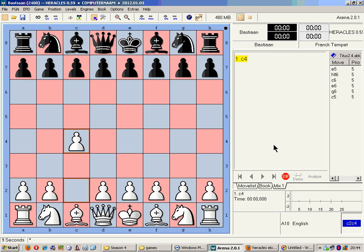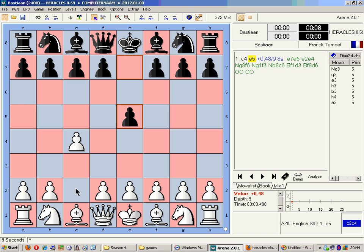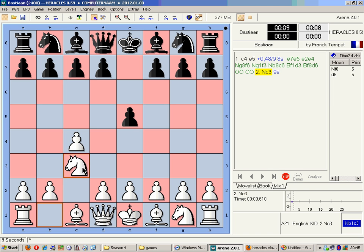I'm going to start out with the English, which is definitely not my preferred system. There are two systems I don't like to play — that's the English or any sort of King's Indian attack. So we're seeing E5.